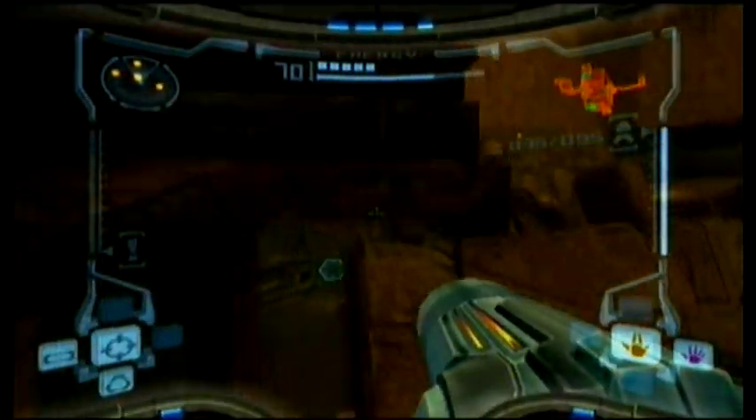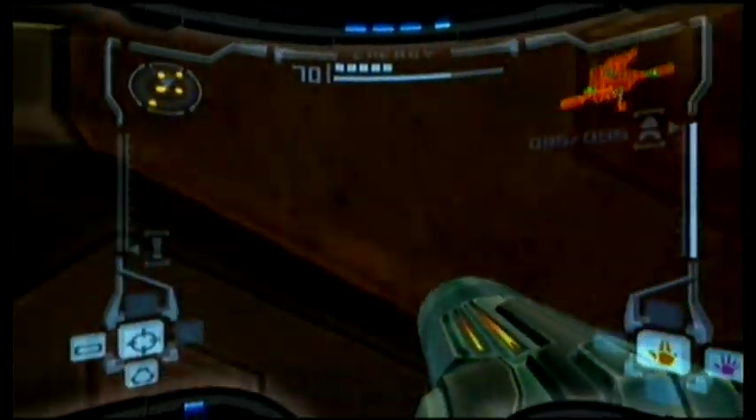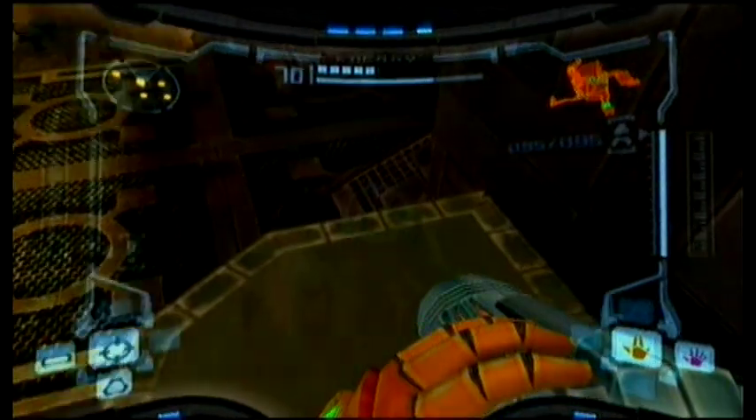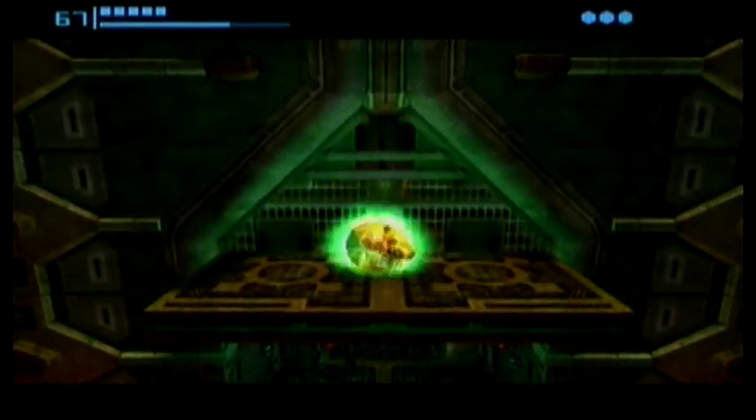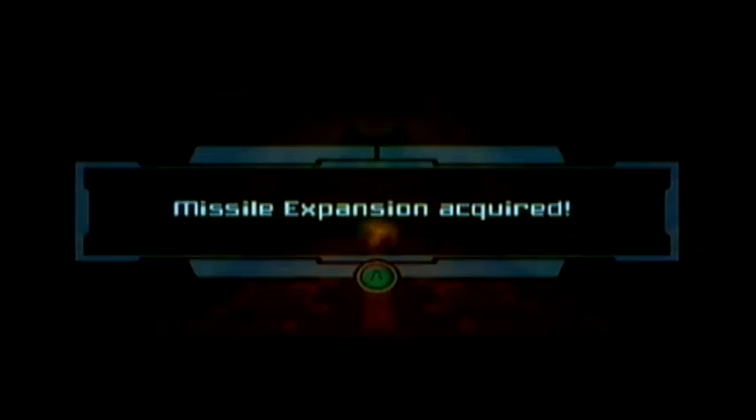You will recognize this room as a cross-shaped room. You need a double jump in order to take this missile expansion. There we go.